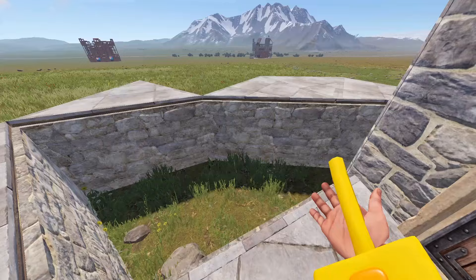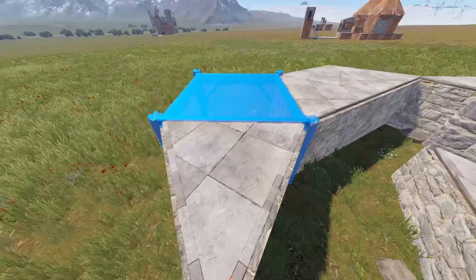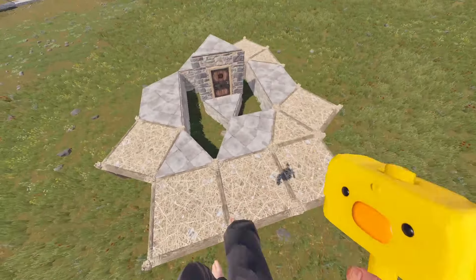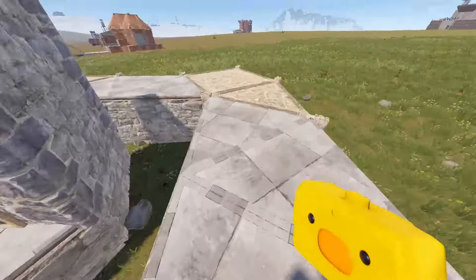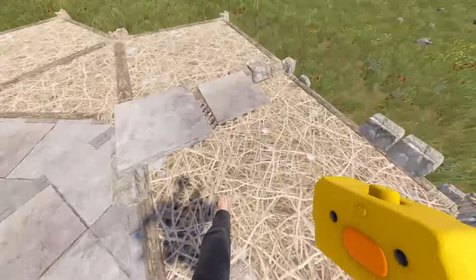Throw a door on it to claim it and make sure this doesn't decay. Orient your foundation pattern with three squares in the front like so — these back ones don't matter, but keep them in the same direction. Upgrade these foundations.